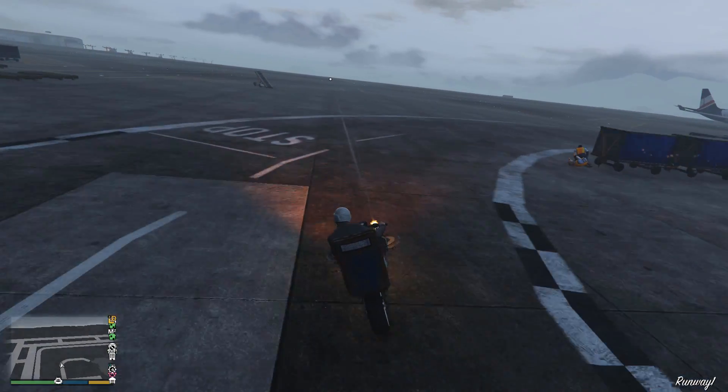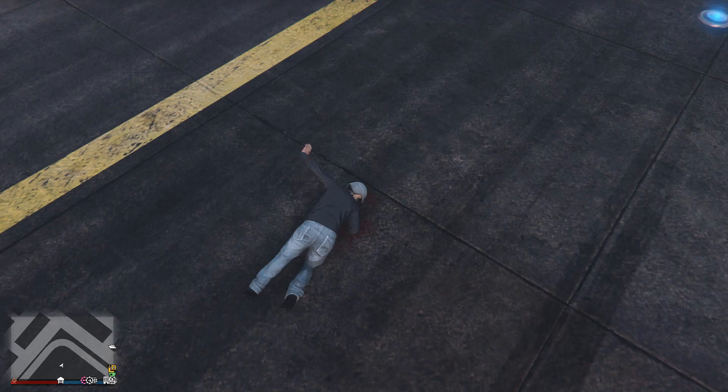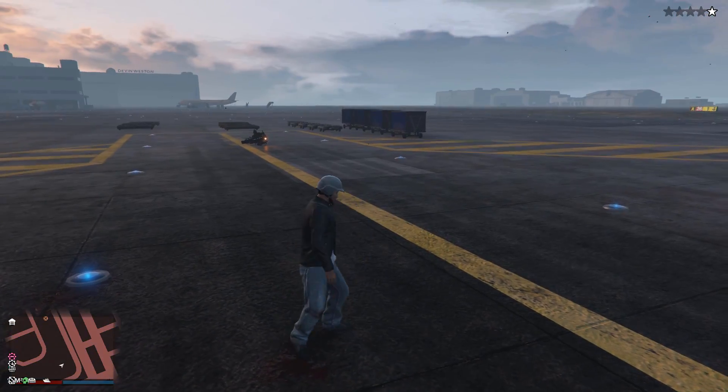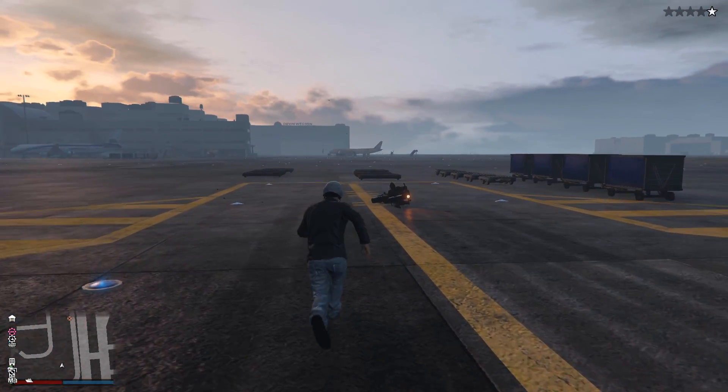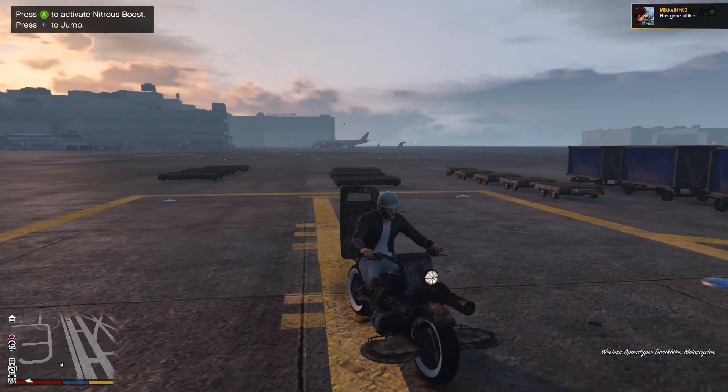The bike is a little different when it comes to customization compared to most other Arena War vehicles in the fact that it cannot be fitted with shunt boost — only straight boost — which makes sense because if you were to smash into anything side-on on a motorcycle, you would inevitably fall off.